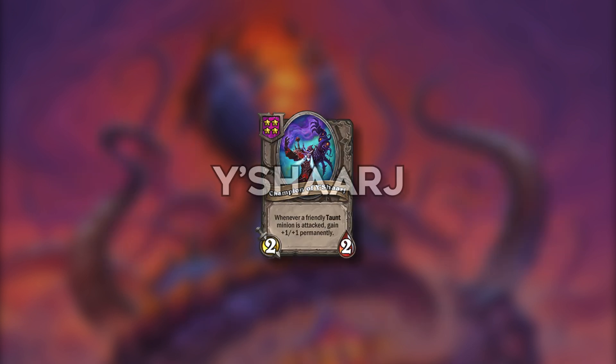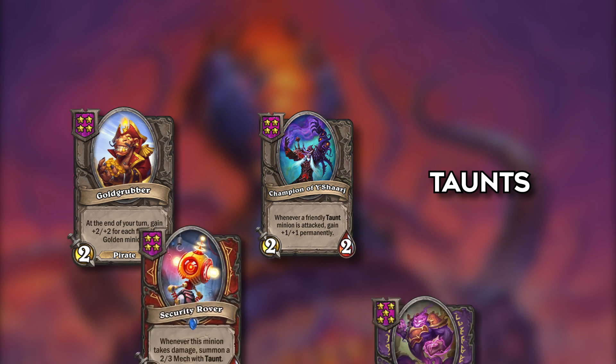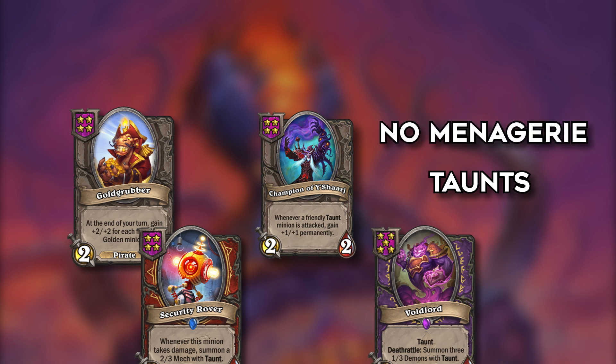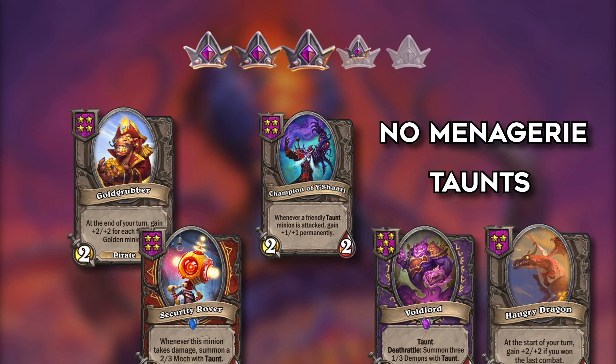Champion of is Goldgrubber's little cousin. He gets plus 1 plus 1 permanent stats during combat phase when a friendly taunt is attacked. So it's better than Grubber because it doesn't require goldens, just taunts. If you have multiple taunts that value trade it can go out of control - think Security Rovers or Void Lords. Huge downside is that it doesn't have a tribe so it can't be buffed by anything else, not even Lightfang for Menagerie while a Grubber, Hangarbacker Dragon or other comparable units can. But again it fits this taunt archetype they're pushing.